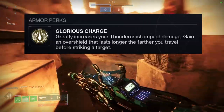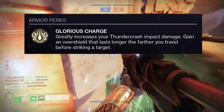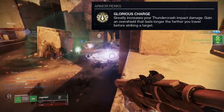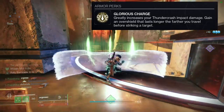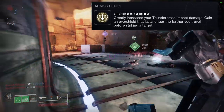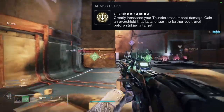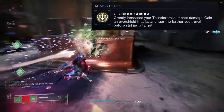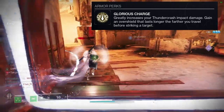So Glorious Charge is what the exotic perk is called. It greatly increases your Thundercrash impact damage, gaining an overshield that lasts longer the further you travel before striking the target. Everyone and their mom uses this one — you basically get a bunch of damage with Thundercrash when you put this on. I've also seen people use this in PvP when they want an overshield, which is valid considering the longer you travel, the longer the overshield lasts. I've seen people just completely turn their super on from halfway across the map just to get that overshield. I'd rather get some kills, but again, it's up to you.